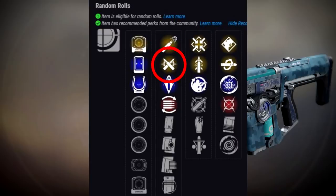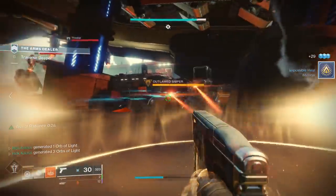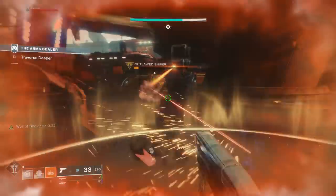High Caliber Rounds and Ricochet Rounds are generally what you're looking for in the barrel column. In the first perk slot, there really isn't a ton of great options, with the one that stands out being Firmly Planted — increasing accuracy, stability, and handling while firing crouched. It turns out that Firmly Planted, specifically on console, makes guns into absolute laser beams. Combining that with perks in the secondary category like Tap the Trigger for more stability and accuracy on initial trigger pull, or Kill Clip or Moving Target, could make for a very interesting auto rifle for PvP, specifically on console.